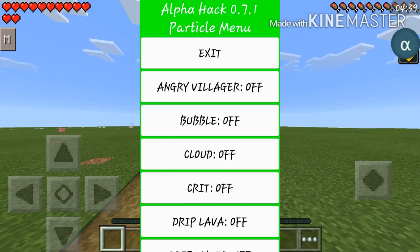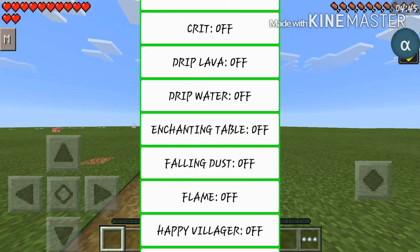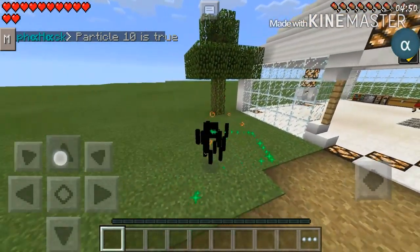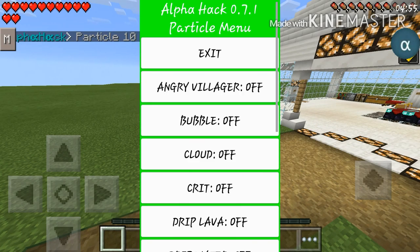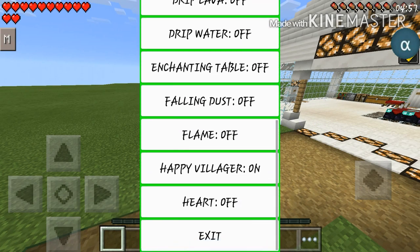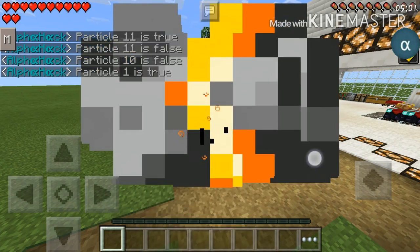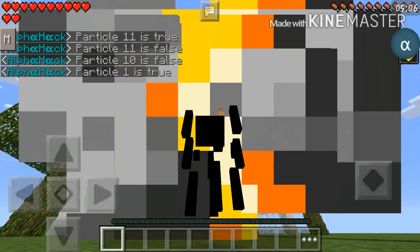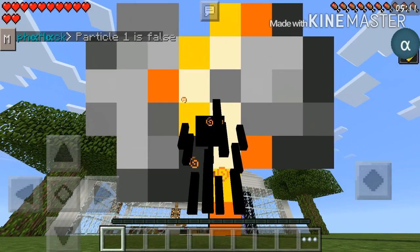The particle menu is completely awesome. You probably saw it in the beginning of the video, but let's say I want happy villager — exit. Look at that, you see little emerald green coming off my avatar. So with the particle menu you can turn it on and off. I see when you hit the villager that happens, which is just sick. I really love it, so I'm going to turn that off.